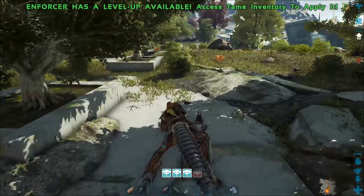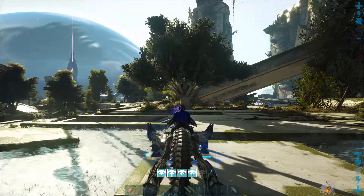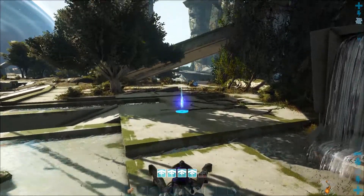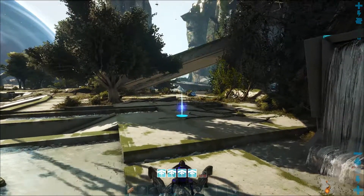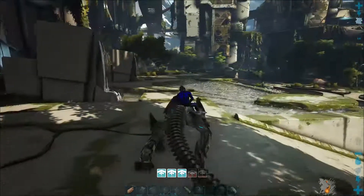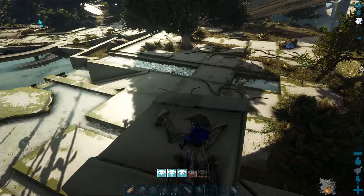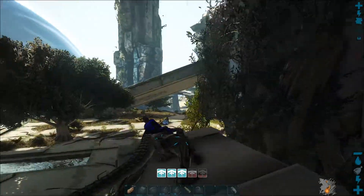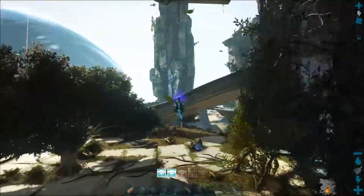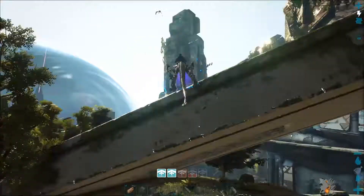They have an awesome warping ability and you can walk on walls like with the megalania or rock drake. To use the warping or teleporting ability you have to press the right mouse button and hold it in order to teleport. You can see that it consumes one of the five charges that you have. With the mouse you can also aim at the surface that you want to teleport to, so that's quite handy. The range is quite short but it can help you get to otherwise unreachable places.